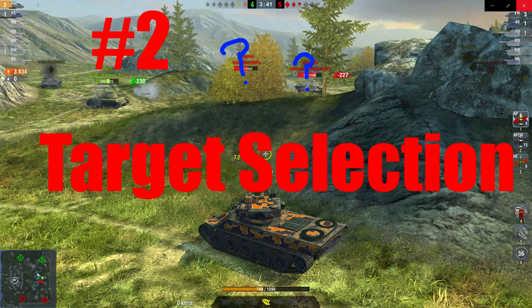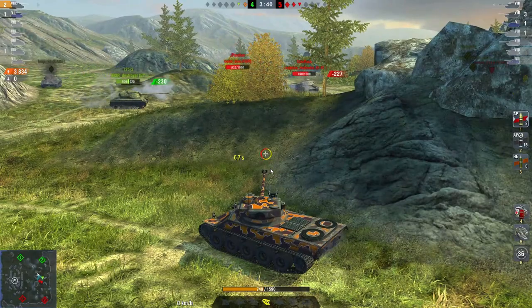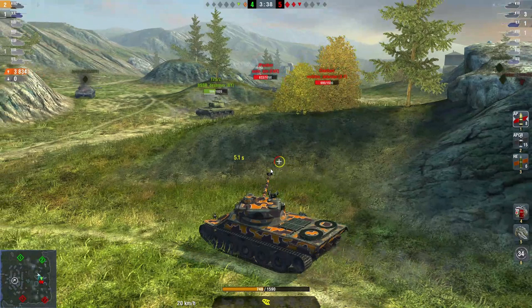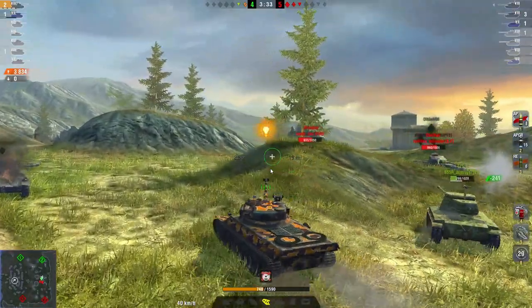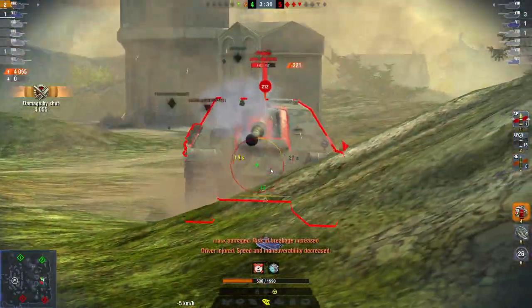Tip number two is target selection. Oftentimes when you're playing an autoloader, you'll find that you have too many enemies and not enough shells. Let's take this simple scenario as an example — you're about to come out and reload on your Lorraine. The key is to know that the Lorraine has 900 clip potential. That means if you go for the Chieftain, you're probably not going to destroy him in a single magazine. However, if you go for the Yacht Hunter, you can probably kill him in three shots and still have one left over for the Chieftain. So that's exactly what we're going to do.